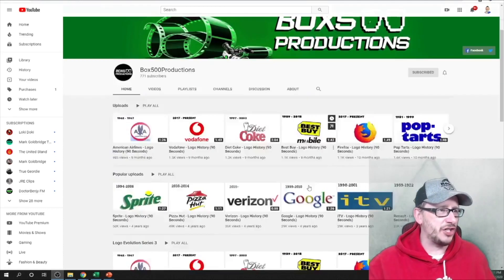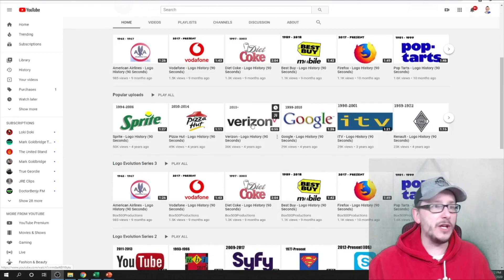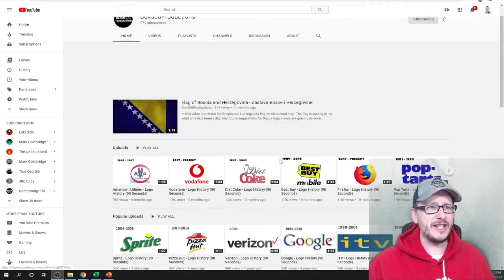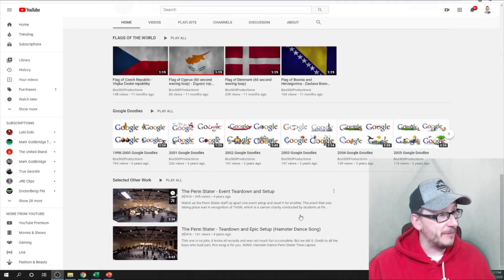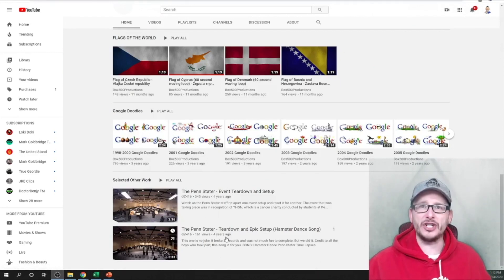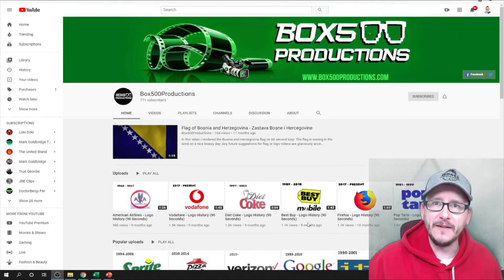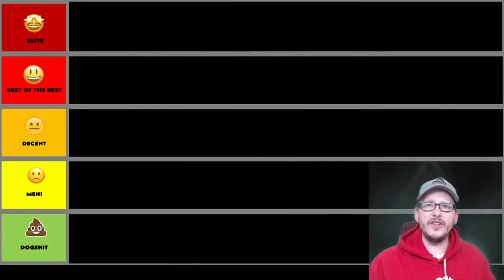It just talks about the evolution of, for example, the Sprite logo — that's a pretty good video, very short and sweet. Now let's get going and take a look at, of course, the Eredivisie. We've got 18 badges in the Eredivisie, so we're going to rank them from elite to the dog poop.